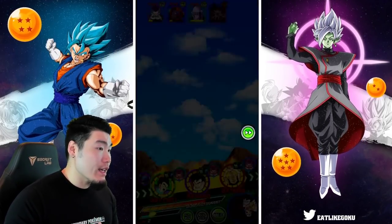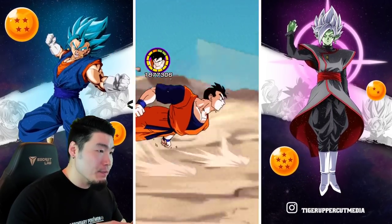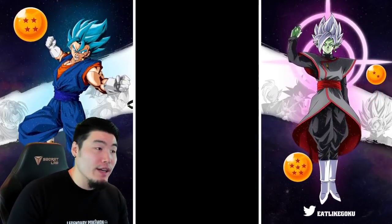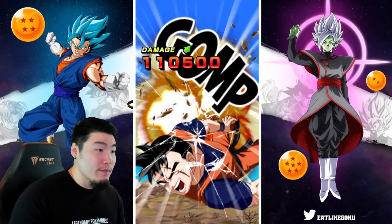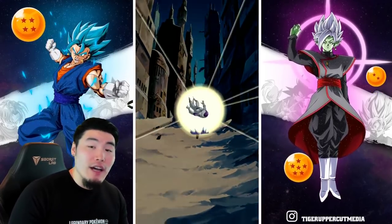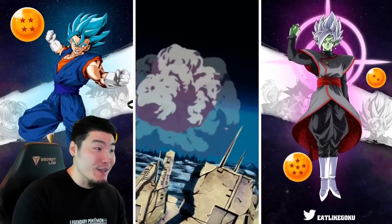One thing I don't love about Trunks as well is that his leader skill is only 130% to HP. So your team's actually going to be relatively squishy no matter what, and as a result, sometimes if you take a really bad super, you could just get one shot. This team right now has less than 400k HP, which is really low for the current meta.